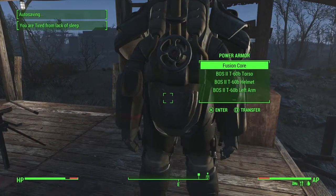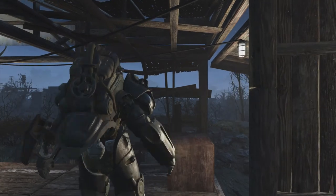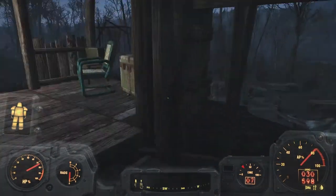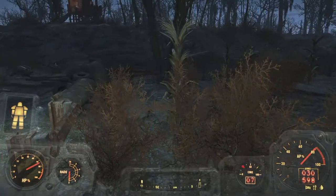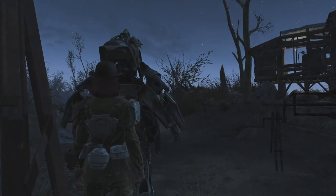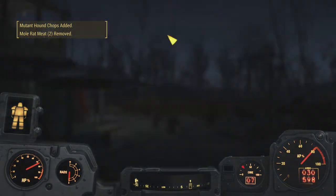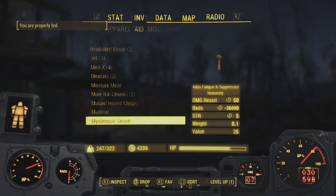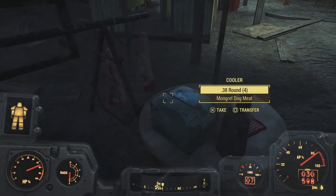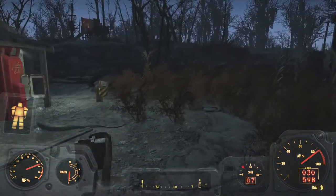I slept here for a second — I'm tired but I haven't contracted a disease. Once we get back to the Slog we should be able to get a full night's sleep. Is this definitely not a camp that can become a settlement? I'm even going to harvest all the corn. Cooked all my meat as well — saves a bit on weight. I need to check my bars: I'm tired and I'm hungry. I'm properly fed now, that's good. Not yet in the reds of dehydration either. Might as well grab the mole rat chunks. This was Break Heart Banks — I liberated this place.